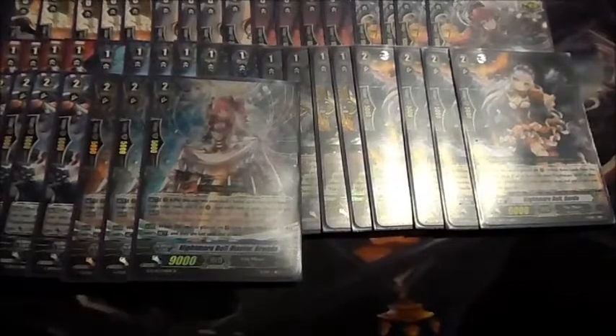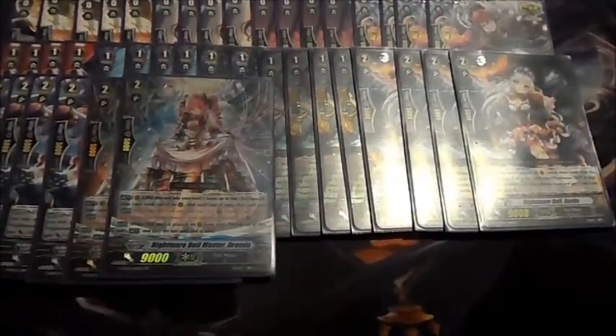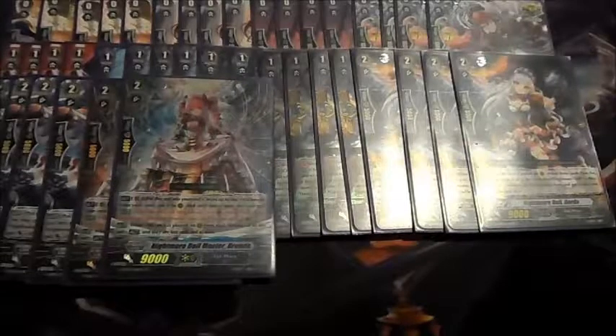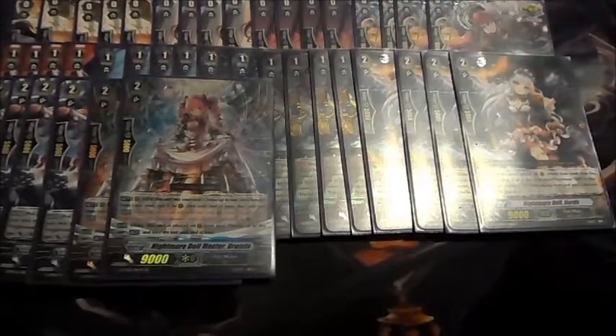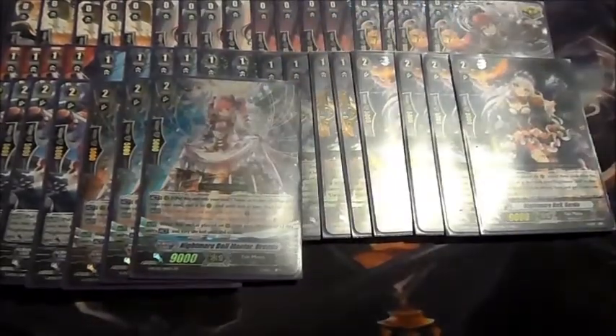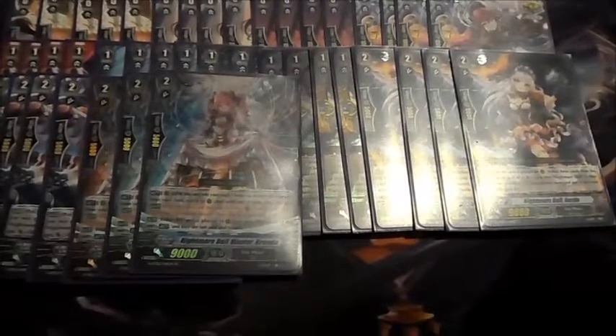And finally for grade 2s, we're playing the Nightmare Doll Master, Brenda. Brenda is the only Nightmare Doll who is a human — or an elf. Her skill is: put this unit into your soul, choose up to one Rookeroid from your soul and call it to the rear-guard. And until the end of the turn, that unit gets a new skill: when this unit is put into your soul from rear-guard, choose a card named Nightmare Doll Brenda from your soul and call it to rear-guard. She still counts as a Nightmare Doll.